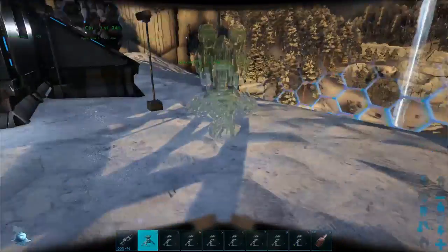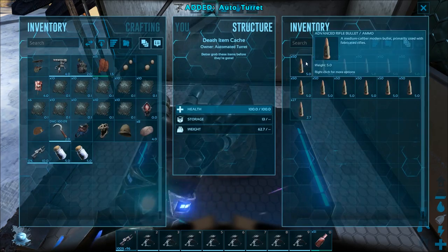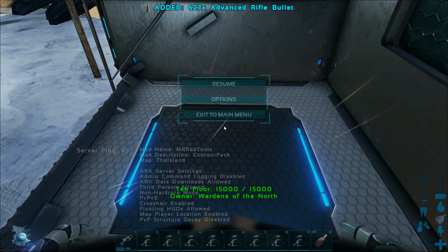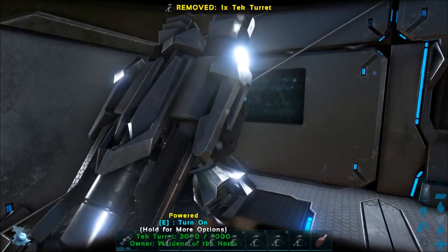My dog is barking. Why is my dog barking while I'm trying to do this? This isn't okay. Let's go ahead. We will pick up our auto turret. I think we're going to have a bunch of ammo too. Yeah, we have a bunch of ammo we can pick up, so we'll just take all that, because I don't want that to go to waste. Now let me go ahead. I will throw you down right there. There's the tech turret.